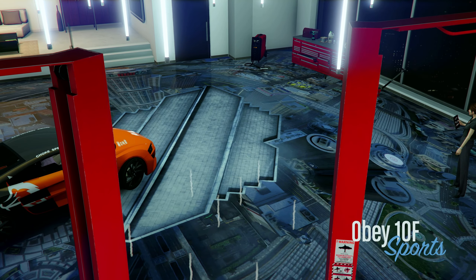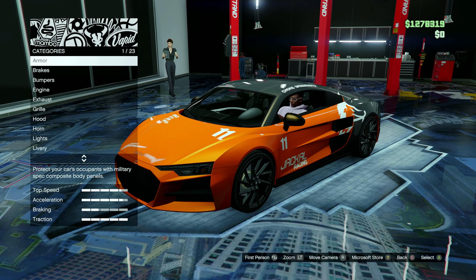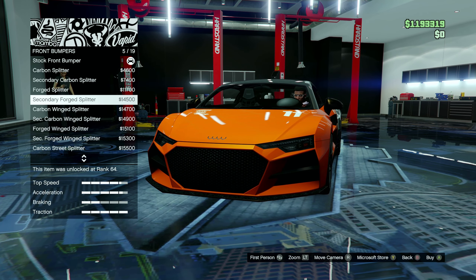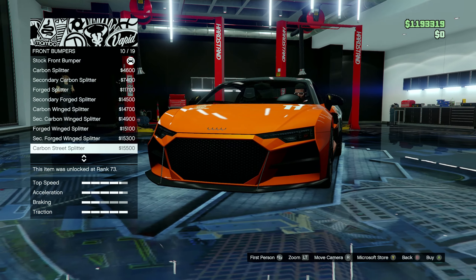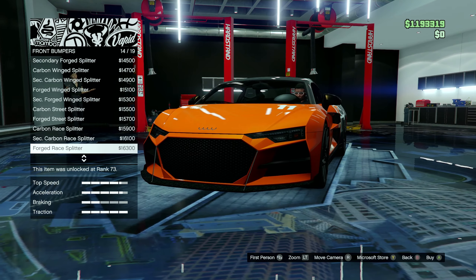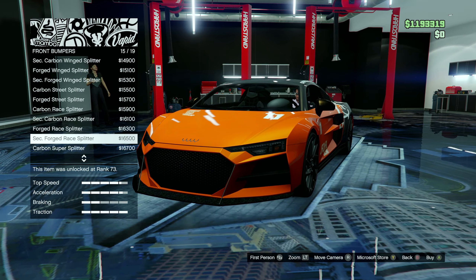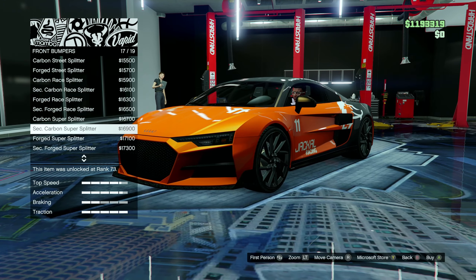Here is the brand new car - and yes, it is in sports. We've got 23 options. We do not have the wide body version just yet, so I can't wait for that. In the shop: 19 carbon splitter, secondary forged, carbon winged, and variants of those. Then we have carbon street splitter - not bad - and variants of that. There are also carbon splitter forged race options - lots of splitters that all look kind of exactly the same, some with bigger wings than others.